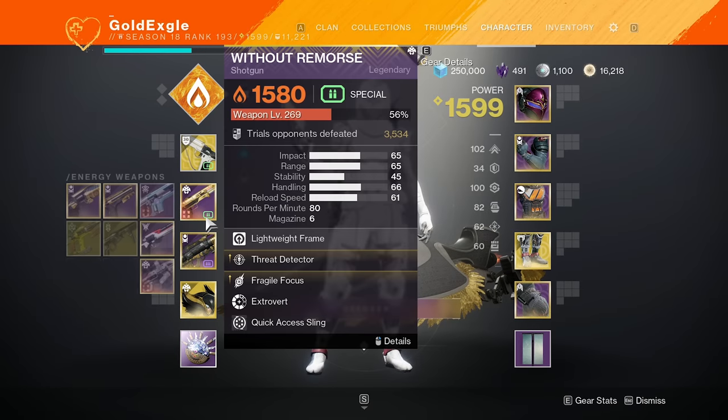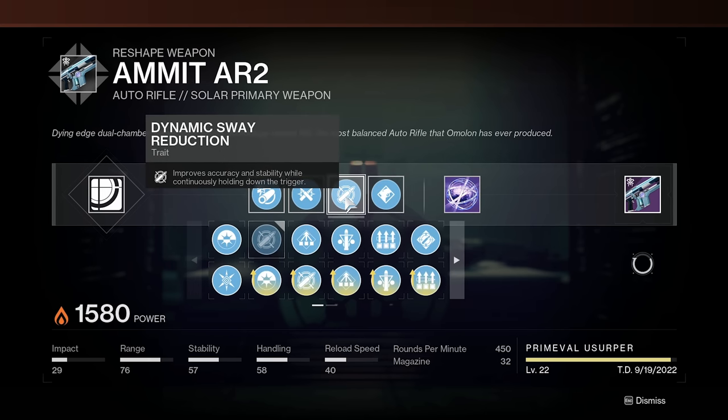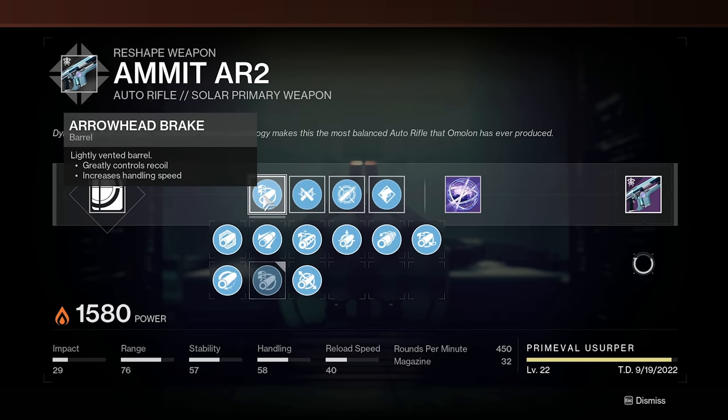What's up gamers, in today's video we're covering the Emit auto rifle. Here is the first roll we decided to craft for this video. We went with Tap the Trigger, Dynamics Fab Reduction, Ricochet Rounds, Arrowhead Break, and a Range Masterwork.